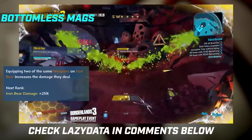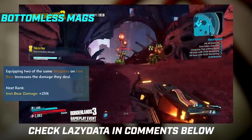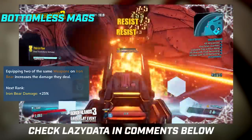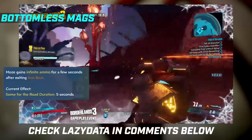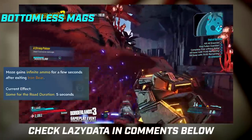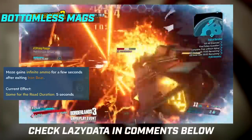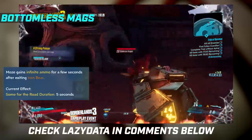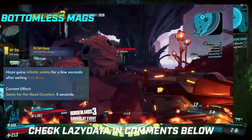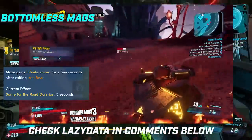You have the talent Specialist Bear, where equipping two of the same weapons on Iron Bear increases the damage they deal by 25% - that's the talent I mentioned earlier. You have Sun for the Road: Moze gains infinite ammo for a few seconds after exiting Iron Bear, so there's a strategy of jumping into Iron Bear when you're low on ammo, jumping back out and spamming a target with hard-hitting weapons. CoV guns don't overheat at all while you do this, so there's some nice synergy there.